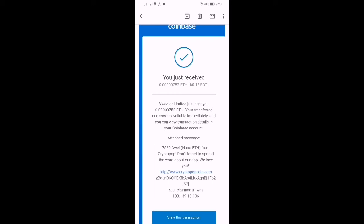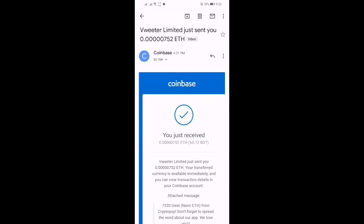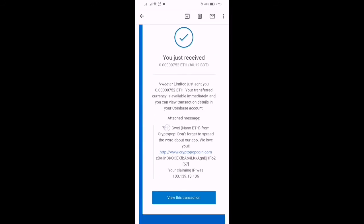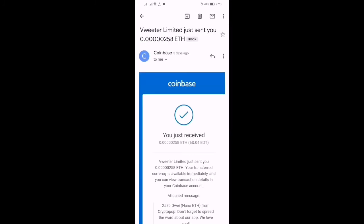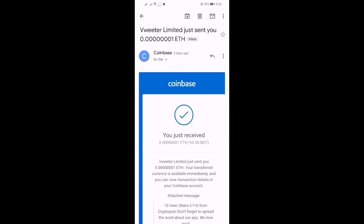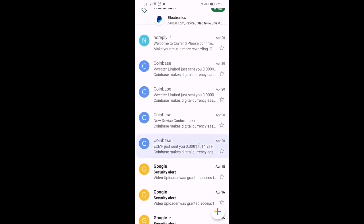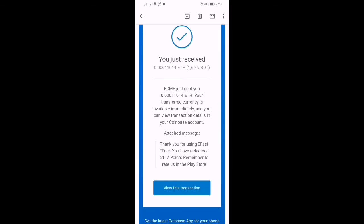Here you can see I got this amount from this application — here you can see Crypto Pop application. So if you want to get payment like this, you have to download this application. Here you can see I have received the payment.